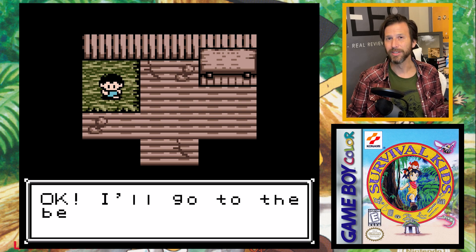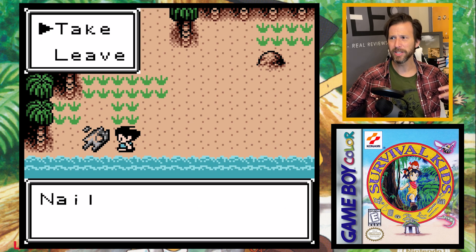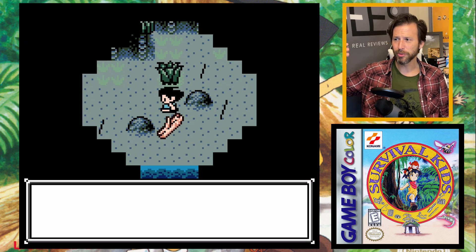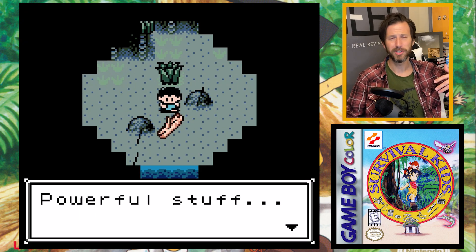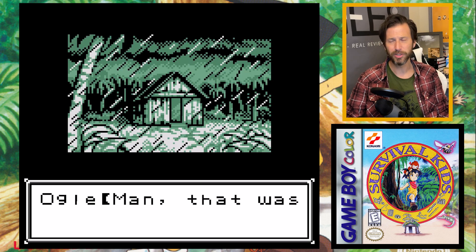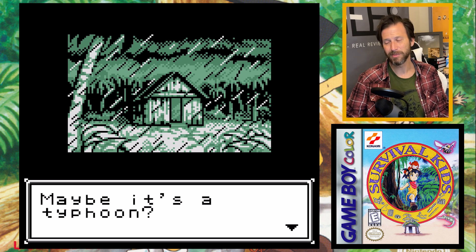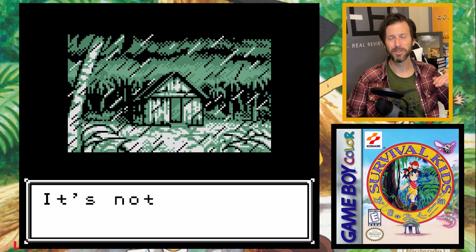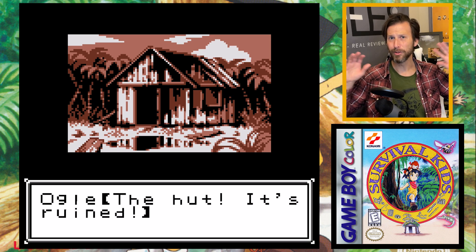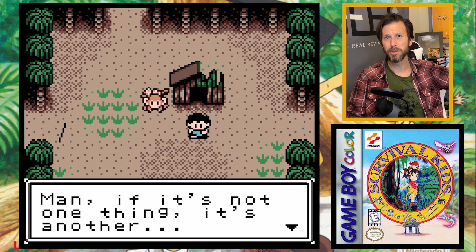So I go down to the beach, explore the wreckage, gather lumber and nails, and begin constructing a raft. As I'm doing this, a large storm comes out of nowhere. I'm told to go back to my hut to seek shelter. The storm gets worse — it sounds like a possible typhoon. My little hero just goes to sleep, and when he wakes up the next morning his house has been halfway destroyed, and off to the side the little monkey is trapped under rubble, screeching and hurt.